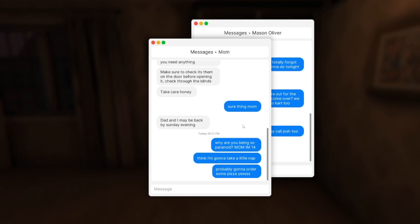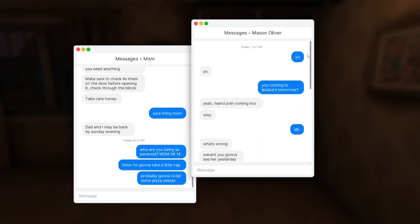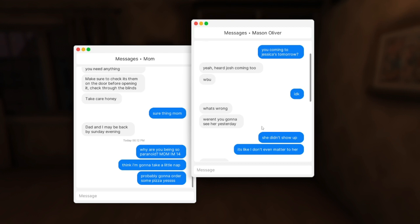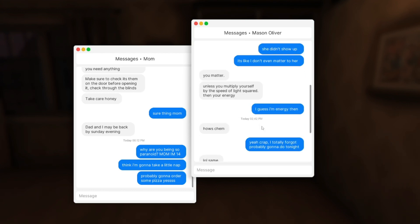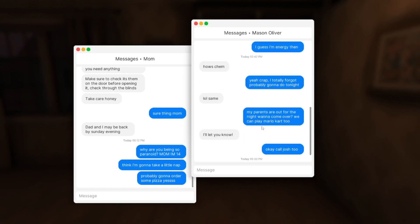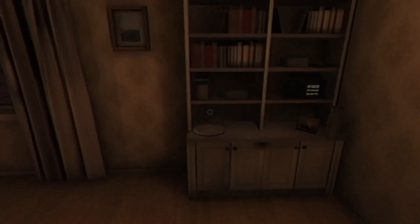Dad and I may be back by Sunday evening. 'Why are you being so paranoid, mom? I'm 14.' I think I'm gonna take a nap and order some pizza. Reading friend messages now — 'Yo, you coming to Jessica's tomorrow?' 'Yeah, I heard Josh is coming too.' 'She didn't show up, it's like I don't even matter to her.' 'You matter unless you multiply yourself by the speed of light squared.' Talking about chemistry homework — 'My parents are out for the night, want to come over? We can play Mario Kart.' These are real messages — this actually happened, which is crazy.